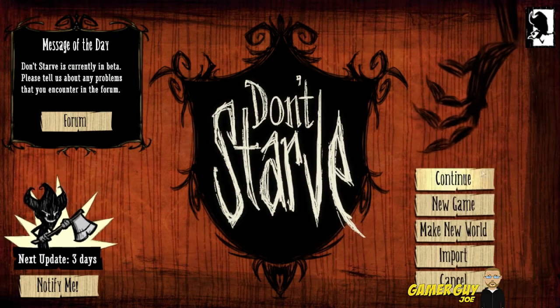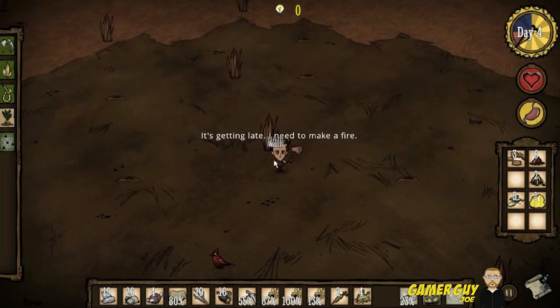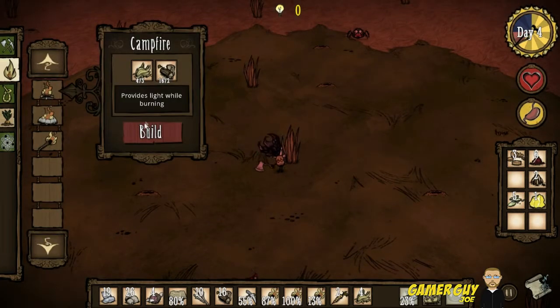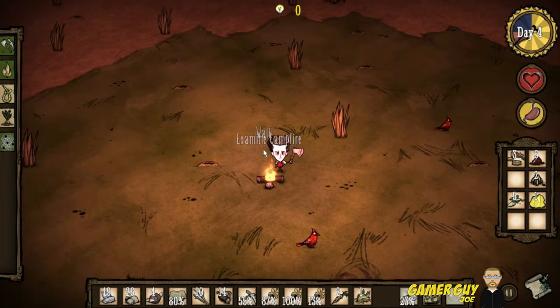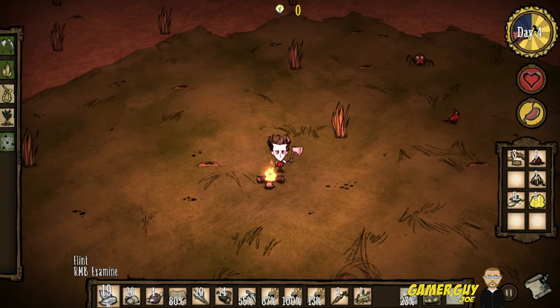We left off last time where we found some gold and found this cool badass-looking monster thing that I think I want to try to kill — or try not to die doing it. Oh, it's getting late, we need to make a fire! Let's build that campfire right there. Nothing like jumping into the game right away with a little bit of action.